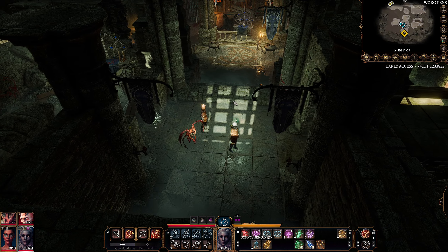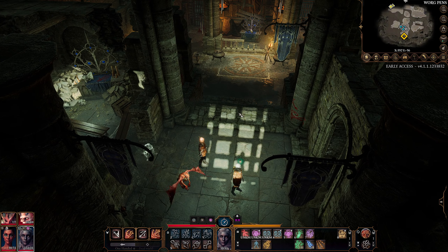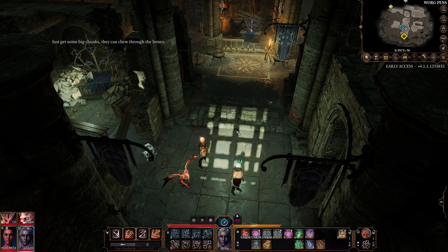Hello everyone, welcome back to Baldur's Gate 3, 5th edition edition. Last time we had an interesting, shall we say, self-care session with a man that, in the end of it all, instilled Lovatar's love to us — which means when we have 30% hit points or fewer, we gain a plus 2 to our attack rolls and wisdom saving throws. Very interesting. Interested to see how long that remains on us.